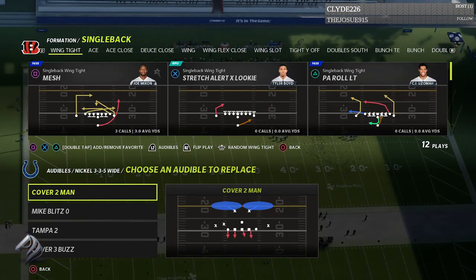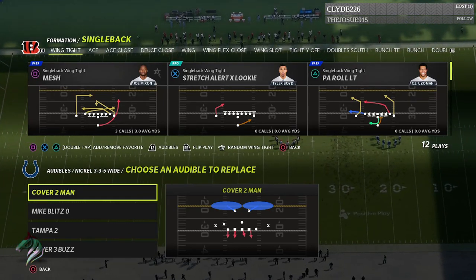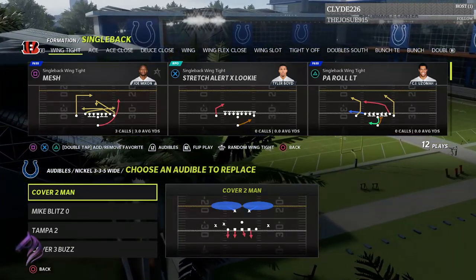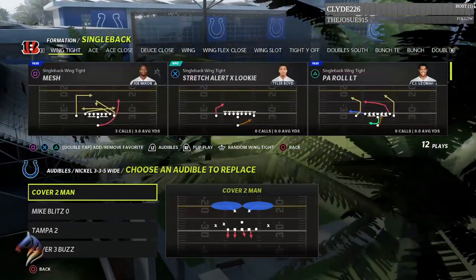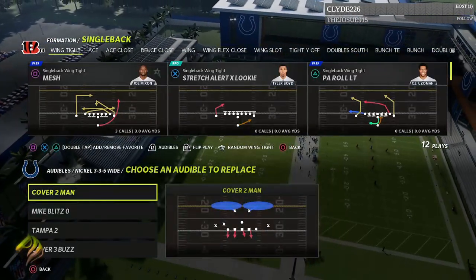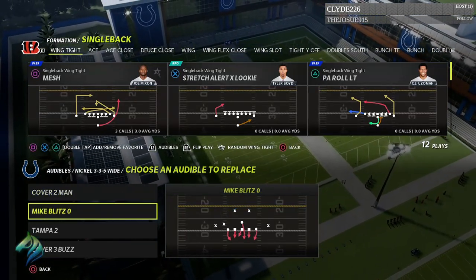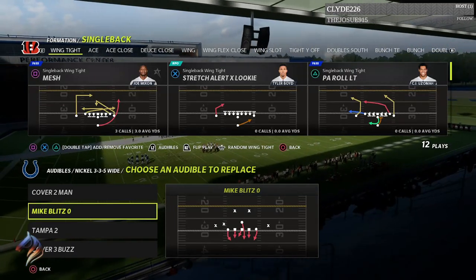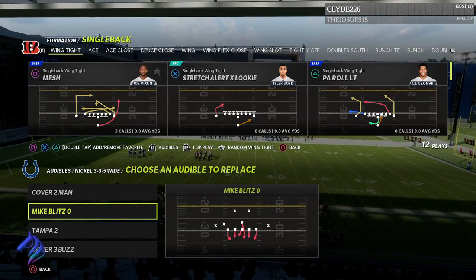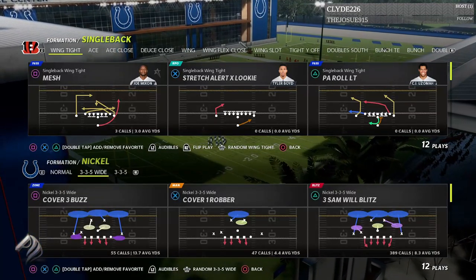This defense is going to work with 4 down lineman sets, so if you guys are coming out of Big Nickel Over G or the 4-3-6-1 even formation, this video is going to help you out tremendously — especially if someone is starting to spam runs on you. Weak side runs are going to be a little bit difficult to stop, but if you're facing someone who keeps running toward the strong side, this is going to help a lot.